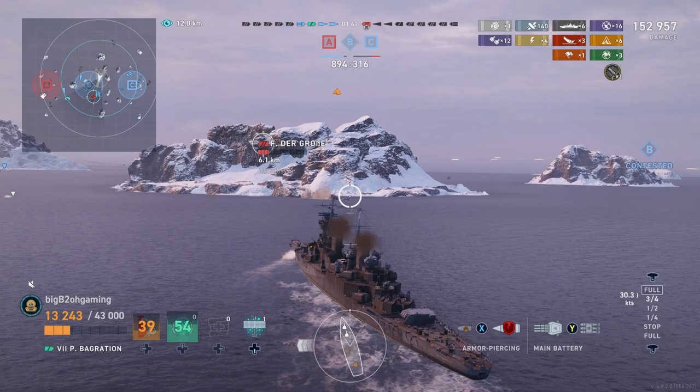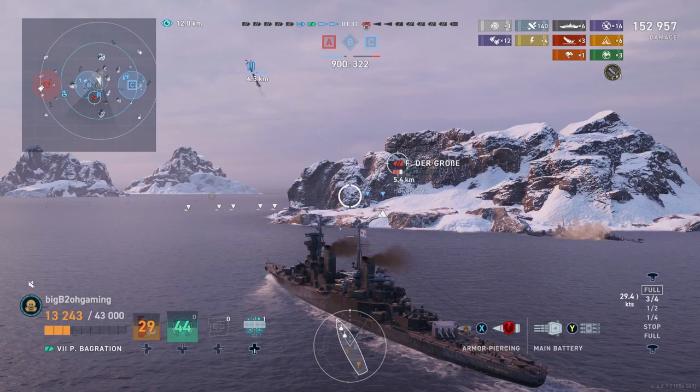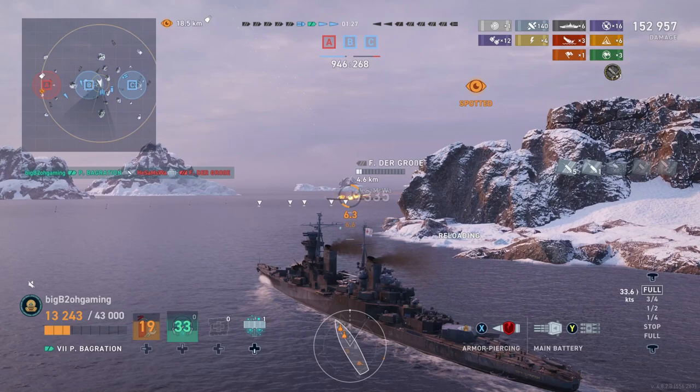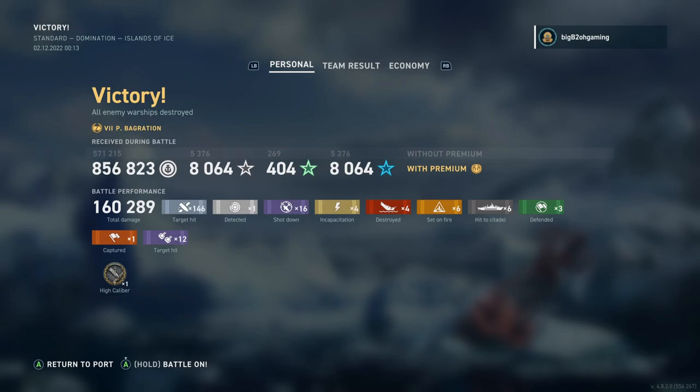Now all that is left is the enemy Friedrich der Große, and we are within torpedo range. Our first salvo of torpedoes had enough range to reach him, and we are simply just going to keep pushing him. He gets on low HP, but he does use a repair party, and that does allow us to get in a shot and finally kill him off. We do about 160,000 damage.